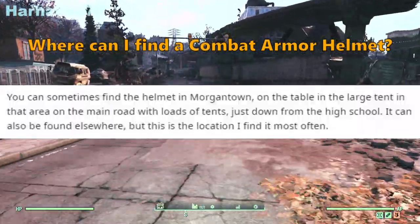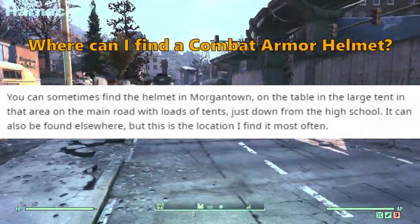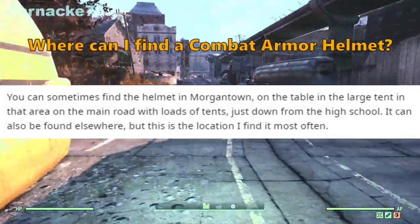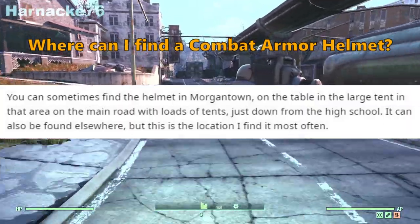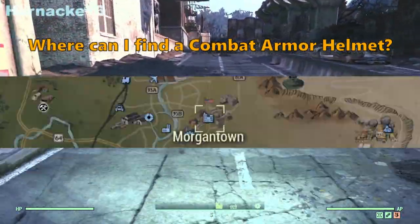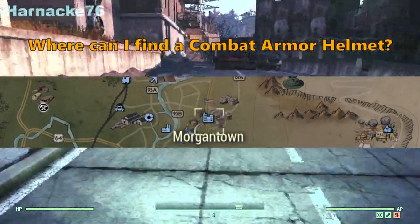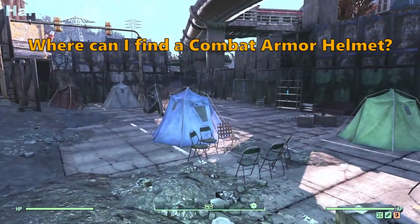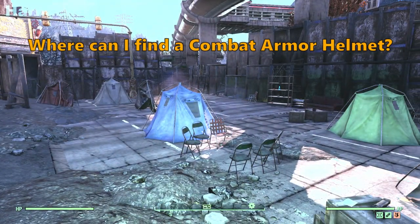I'm going to show you exactly where you can sometimes find the helmet. In Morgantown, on the table in the large tent in that area on the main road with loads of tents, just down from the high school. It can also be found elsewhere but this is the location I find it most often, says this redditor. So I went to the Morgantown spawn point and ran down the main road to the south until I came to the area with lots of tents.